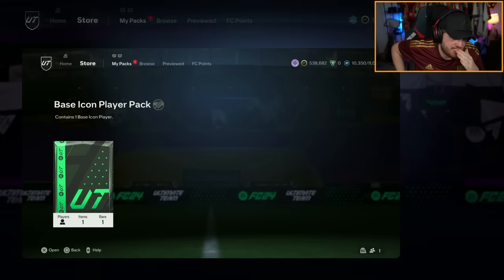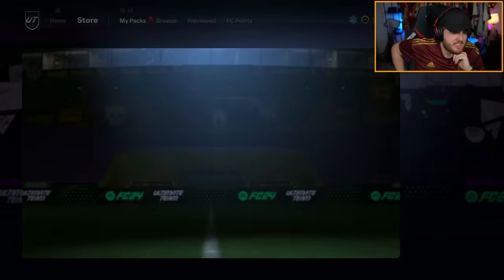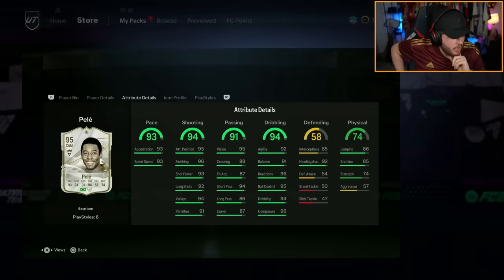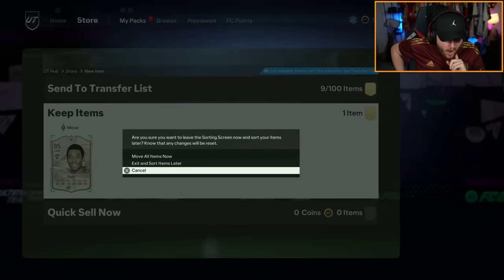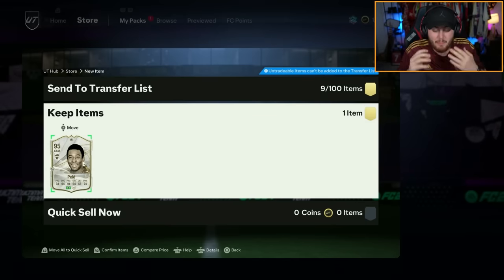Alex has sent us a clip of his icon pack. We're about to see who Alex got. He skipped it — why'd you skip it? Bro skipped a Pele. Pele. What? Why? That is — oh man. You're going to pay for your sins. That's crazy. You skipped Pele, bro.